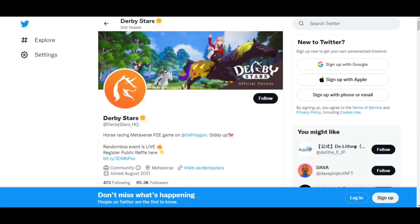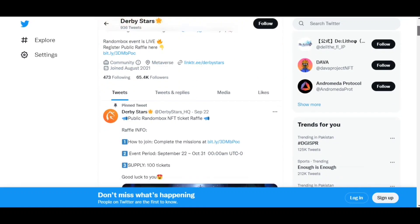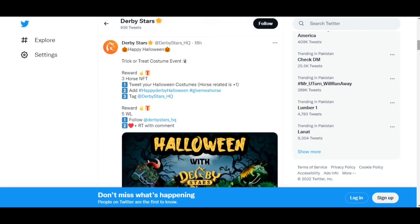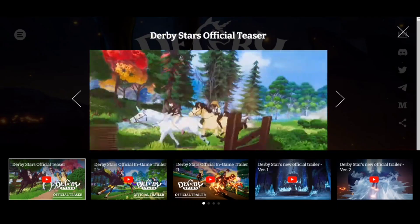Here we have the official Twitter page of Derby Star, where you can follow them and also get their links. The public random box NFT ticket raffle details are mentioned there as well. You can also find recent event details, including the Trick and Treat costume mint event where the reward is three horse NFTs — you need to wear your Halloween costume, add the happy Derby Halloween tag, and tag Derby Stars HQ.